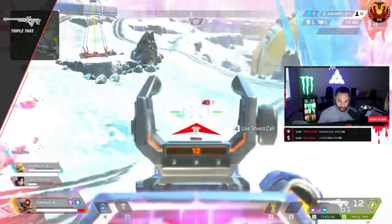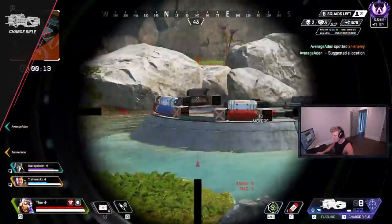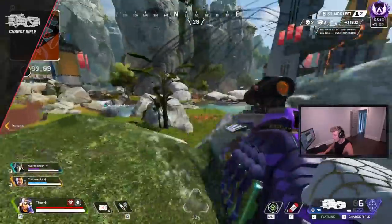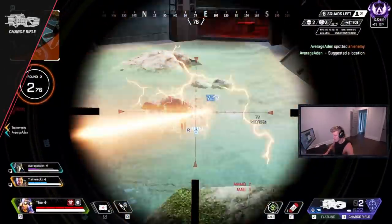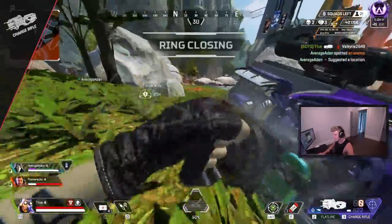Now we're coming around to the final corner — we only have a few guns left. Let's cover the sniper rifles. First up, my favorite sniper and the best ground loot sniper, the Charge Rifle. The Charge Rifle is the only hitscan gun in the game currently, which means it's 100% accurate. It doesn't matter if you're falling or on a zipline — where you shoot is where the beam goes. Keep that in mind.